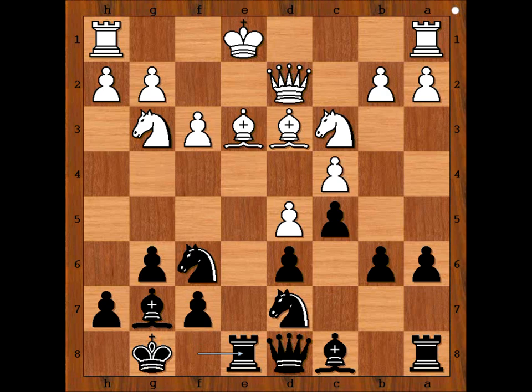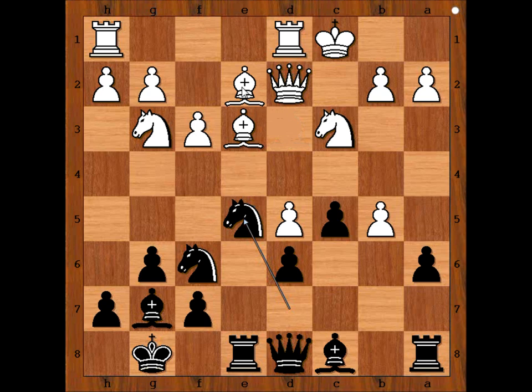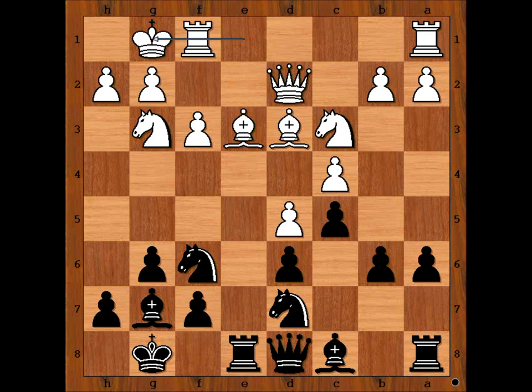Let's see what would happen if white castled queenside. Then b5 could be played, and after c takes on b5, knight to e5, attacking the bishop — say bishop to e2 — then a takes on b5, and this position looks very risky for white. So Tamburini castled kingside.